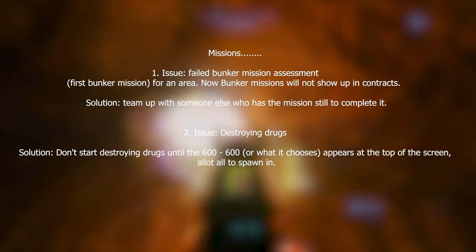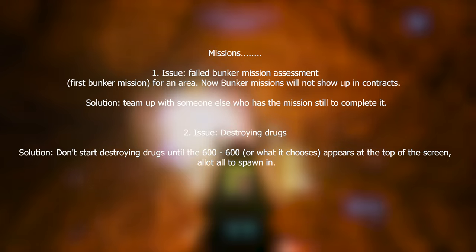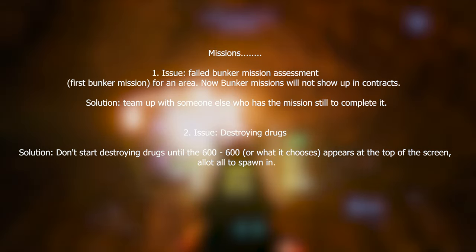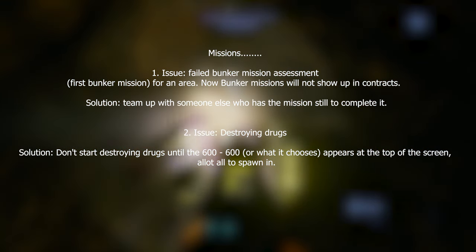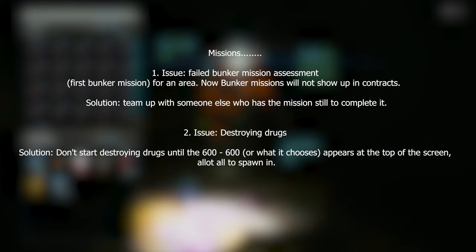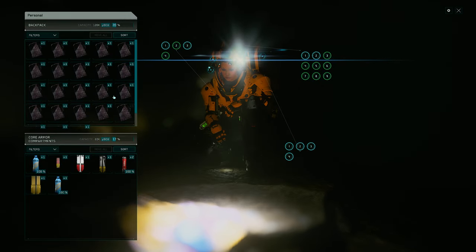Issue two: destroying drugs — there's a bunker mission where you destroy pallets of drugs, but sometimes the mission won't complete because they haven't all spawned. The solution is to not start destroying any drugs until the counter fully loads — for example, wait until it shows 600 of 600 remaining. Once the full number appears, you know they've all spawned in and you can safely proceed.